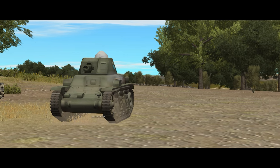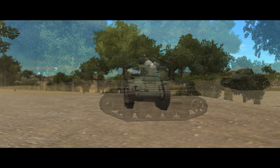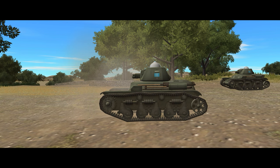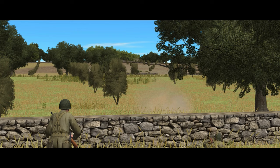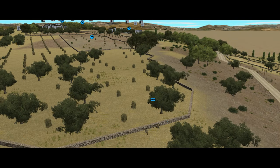First blood goes to the US Airborne. However, there's no time to celebrate, because a few seconds later the other R-35 — the one that didn't have its commander unceremoniously cut in half — suddenly sees a bazooka team at the other end of the ridge, the very one I forgot to move forward, and immediately starts pounding it with 37mm high explosive grenades. This puts me in a bit of a pickle. Having them get up and move quickly is faster, but it comes with the risk of exposing them to light fragmentation effects and machine gun fire from the R-35.